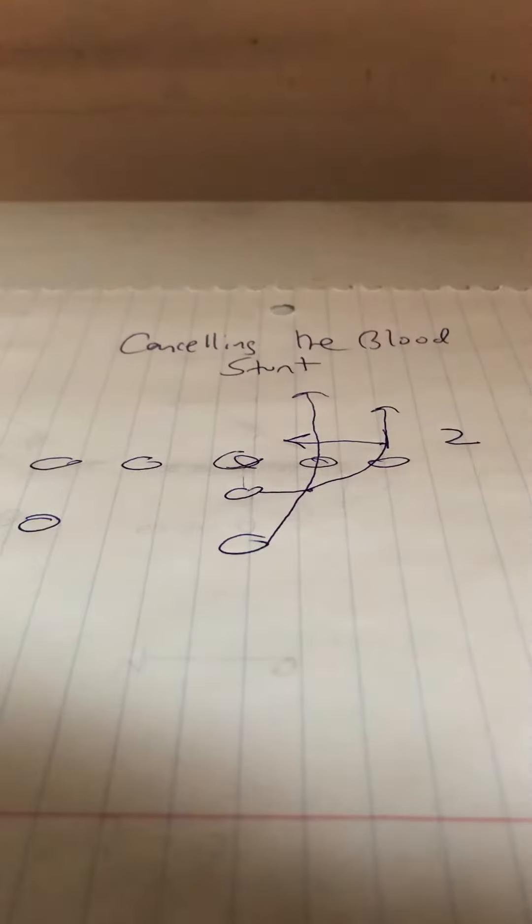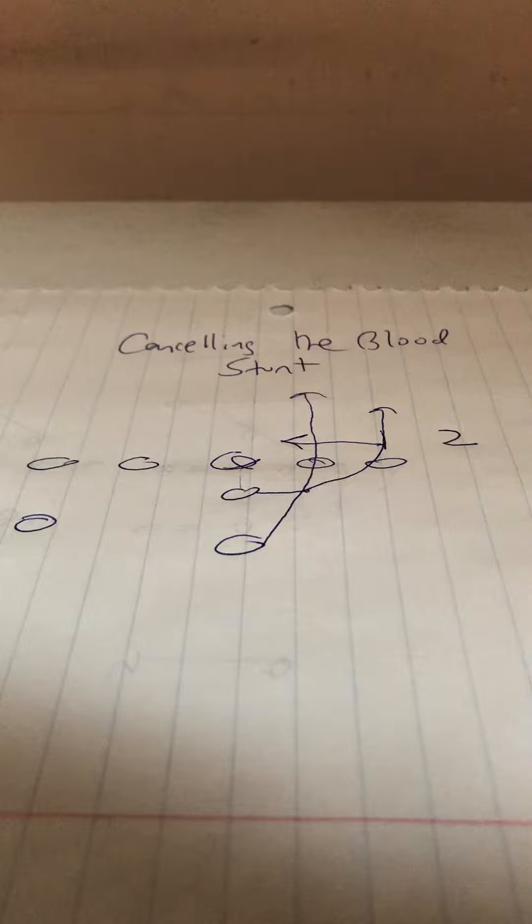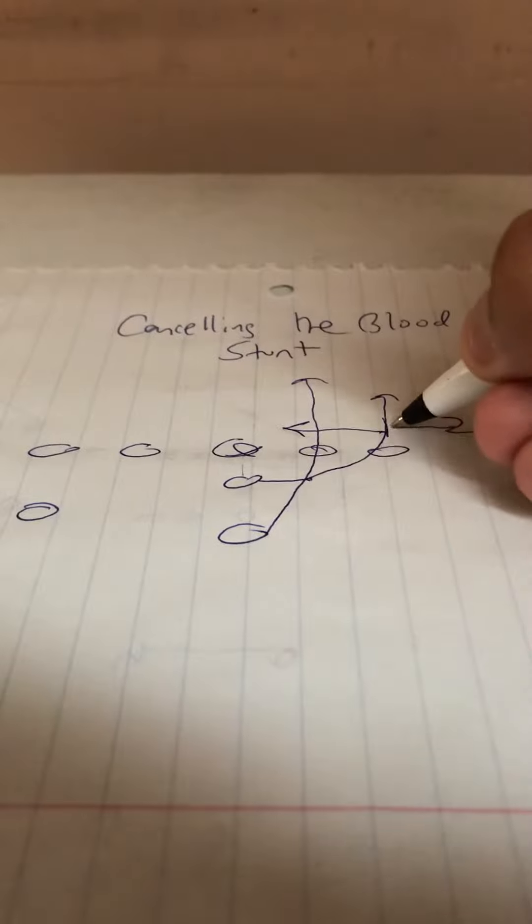So he's going to take the snap, jump in the A-gap, point the ball, and give to the B-back unless number one cancels the B-back. If that's the case, the quarterback will reseat the ball, step with his playside foot, replace number one, and score — unless number two can tackle him.